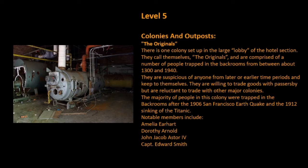Colonies and Outposts: The Originals. There is one colony set up in the large lobby of the hotel section. They call themselves The Originals, and are comprised of a number of people trapped in the backrooms from between about 1300 and 1940. They are suspicious of anyone from later or earlier time periods and keep to themselves. They are willing to trade goods with passersby but are reluctant to trade with other major colonies. The majority of people in this colony were trapped in the backrooms after the 1906 San Francisco earthquake and the 1912 sinking of the Titanic. Notable members include Amelia Earhart, Dorothy Arnold, John Jacob Astor, and Edward Smith.